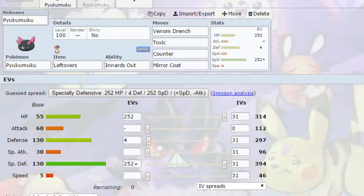For EVs, I've gone for max HP and max Special Defense with a Calm nature for more Special Defense and less Attack, and four EVs in Defense. You can go max Defense if you want. As I said, it's a very difficult Pokemon to use and these are very difficult sets as well.